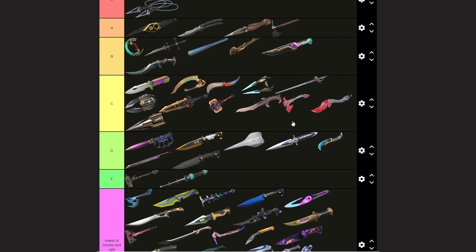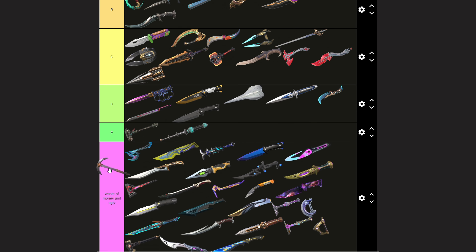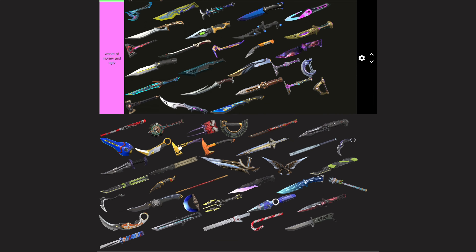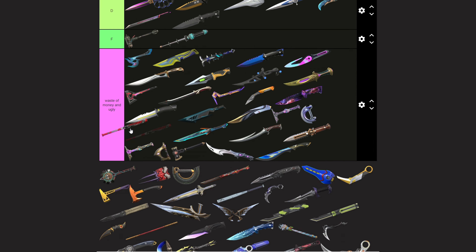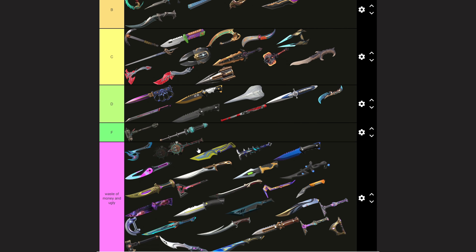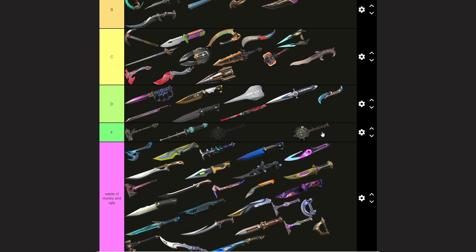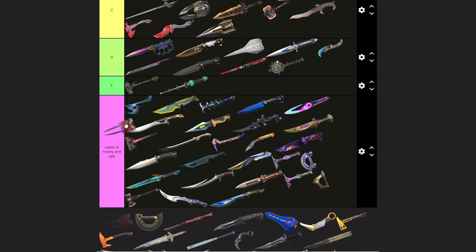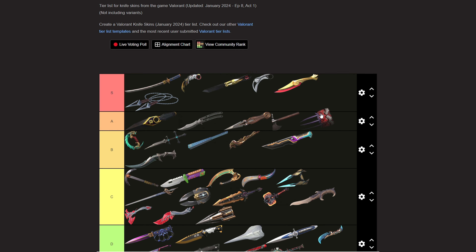The Frontline Axe — I actually like this axe, I really like it a lot. It's the only axe I actually really like, so I'm gonna put it in A tier. The Neptune Axe is B to C tier — top C. The Goofy Batskin is F tier, another basic skin with nothing about it.